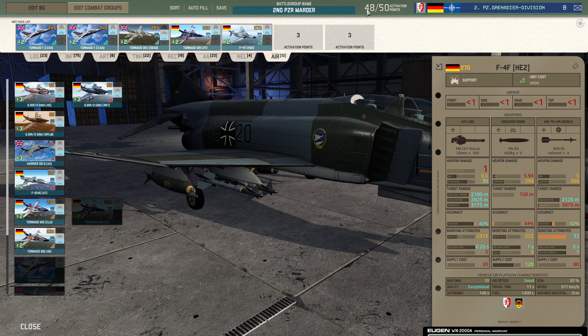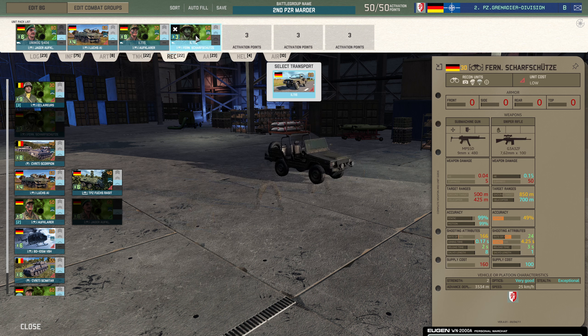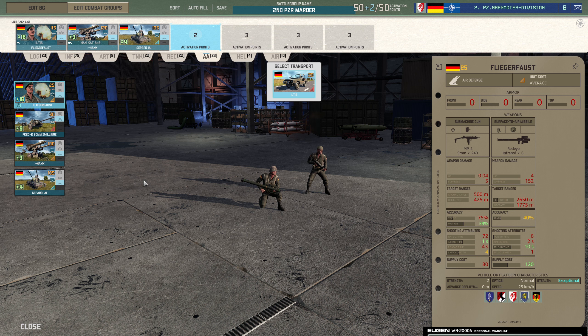We've got those two points left I was talking about, so I'm going to go back to Recon and stick in the Sharpshooters — I just want to play around with them a bit. I would actually be tempted to possibly take another set of Lux in here if I feel they're performing well, because I think they're quite handy and do quite a bit of damage. But we'll see how the Sharpshooters perform. You could also have gone back to anti-air and taken another set of I-Hawks — that probably would have been my choice there too.